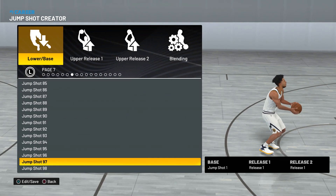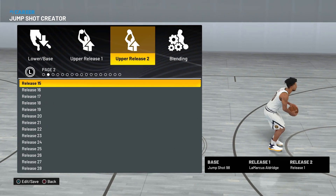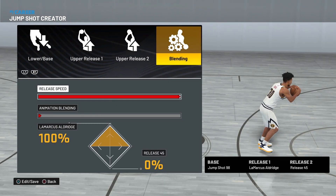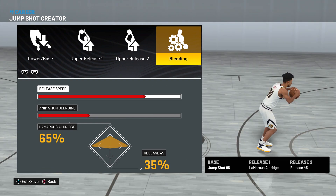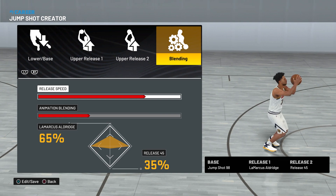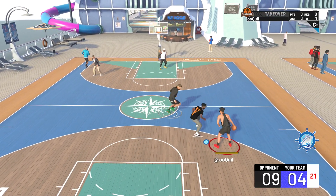What you've been waiting for — the best jump shot in the game, and honestly what's been the best jump shot since 2K20, three years straight. You start with Base 98. Release one: Upper Release LaMarcus Aldridge — that's why it's 'LA.' Release two: Release 45. You don't go max release speed; you do three-quarters release speed — it's fast enough. The blending is not 50/50; it's 65/35. I created this jump shot toward the end of 2K20 and never took it off.